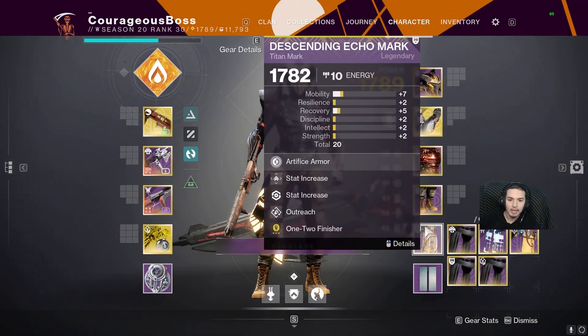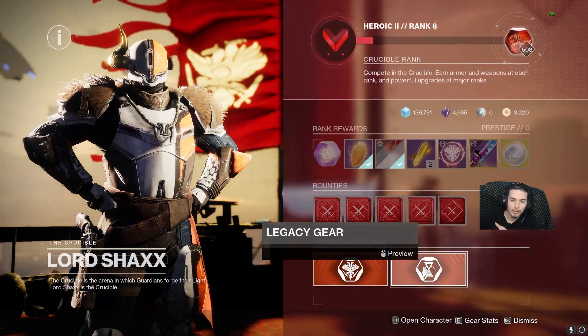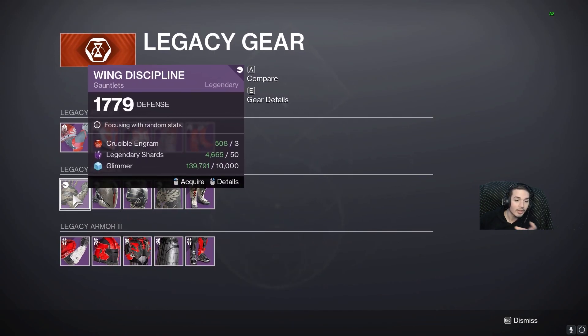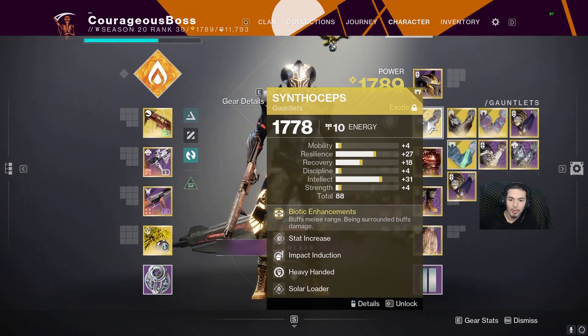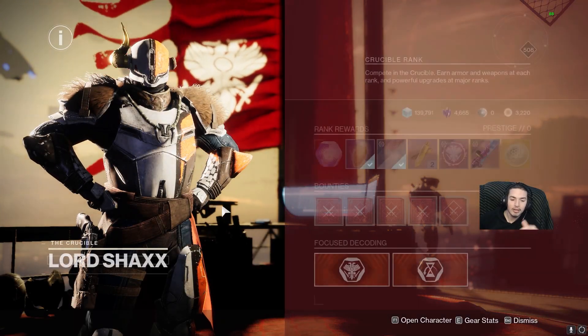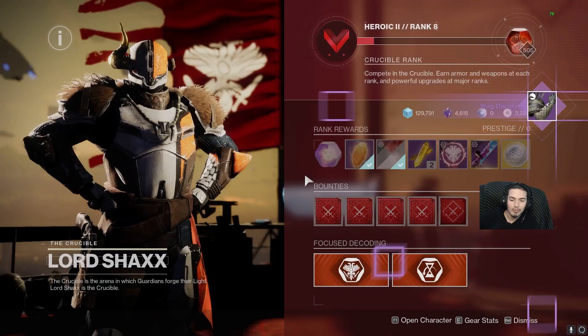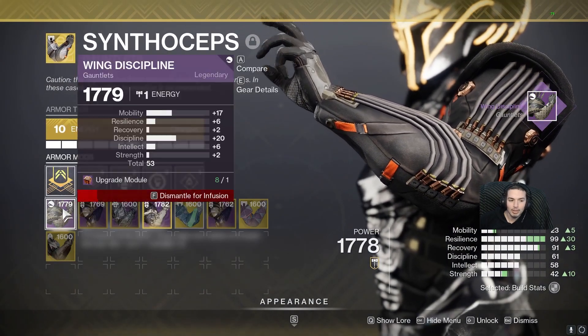Same applies here: check what's the lowest light level on your gear items, and you can pull exactly what you need from the focusing feature. So again, if I needed gauntlets, there are 79 gauntlets right now. Since I ranked up my Synthocepts, I can get 79 stuff — this is pretty amazing. I can bring this 79 gauntlet and put it right here.